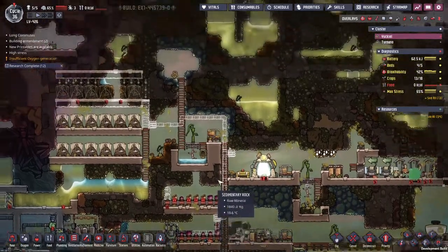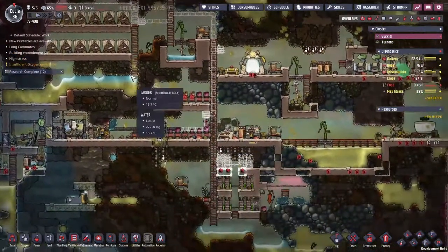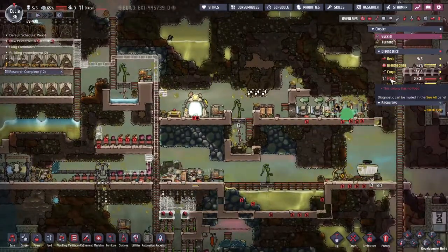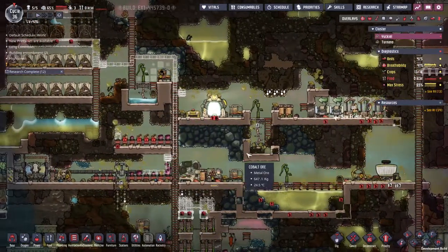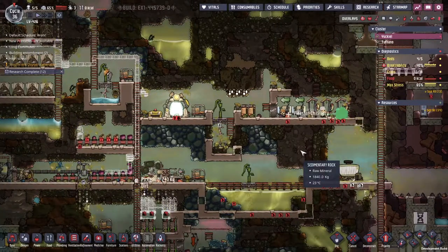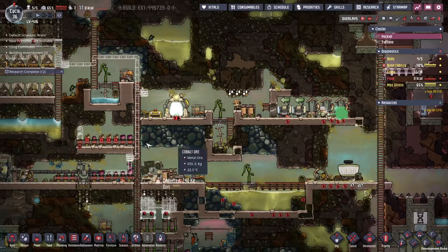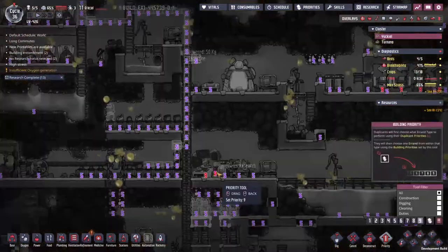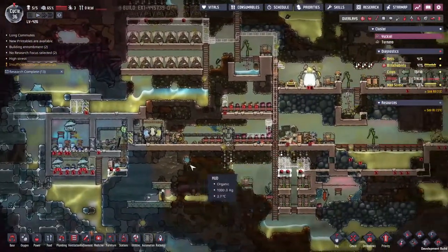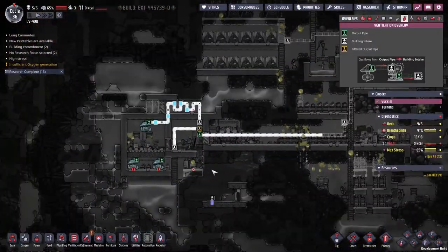We've got to keep ourselves frosty and on our toes. But first, we have got this whole bunch of red lines around here. We've got food issues, we've got stress issues. I'm not really sure that our colony is fit to survive into the future, so I think we should probably go ahead and try and address that. The first thing I'm going to do is go ahead and set this up to a higher priority.